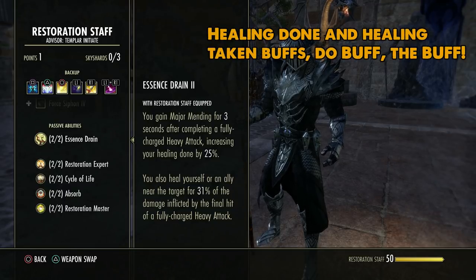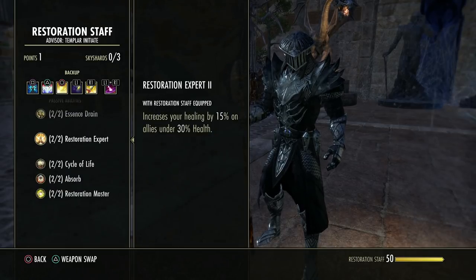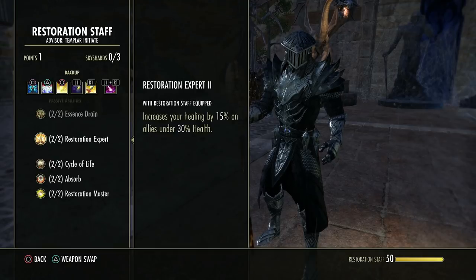There are sets that stack alongside this passive and increase its duration. For example, one set increases the duration from 3 seconds to 6, and another from 6 to over 8 seconds. You get a heal for yourself or somebody else from the heavy attack, and you increase all your heals including that heal from the end of the heavy. Pay attention to what you get from heavy attacking.